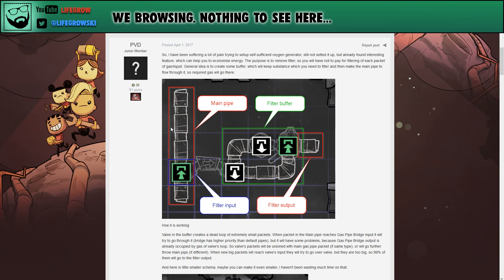If you imagine this main pipe that your gases are flowing down, you put a bridge on here — this is your filter input. The bridge will pull packets of gas from this pipe, providing there is space in this section of pipe for the gas being brought in. The valve is set to a very small packet size and will essentially fill this pipe with tiny packets of gas, meaning the only gas that can come into this loop through the bridge is what you put in this pipe. Everything else that flows out will just be the remaining packets of that gas.